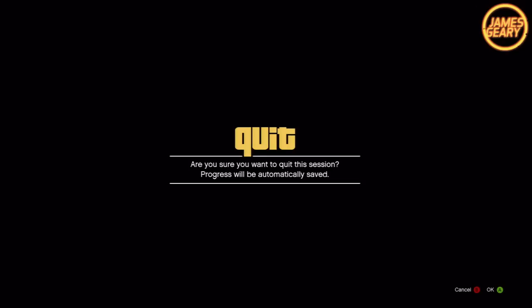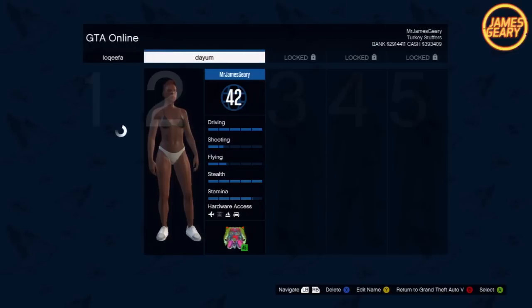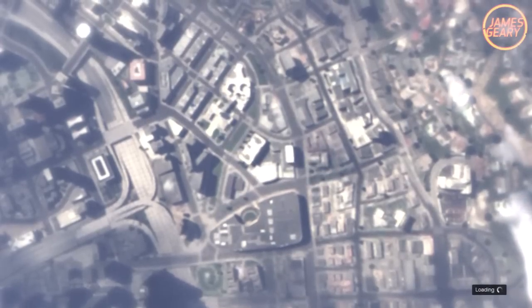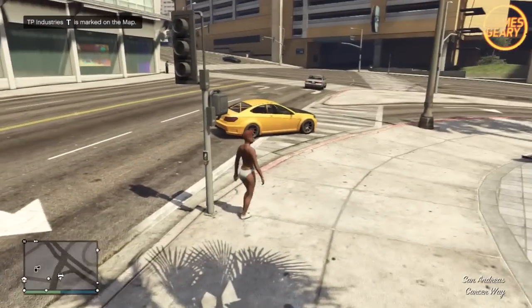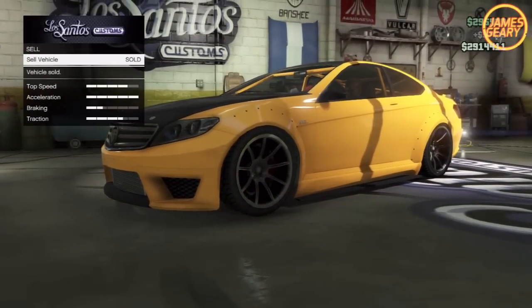Once you've sold your car, immediately hit Start on your controller, head over to Online, and immediately go down and select Swap Character. You'll now be put in the swap character menu. Select your character and you'll spawn back in outside of Los Santos Customs with your character and your car once again, along with the money you just got from selling your car. You can then repeat that over and over again — going into Los Santos Customs, hitting Swap Character, choosing your main character, spawning back in outside, driving in, and repeating.